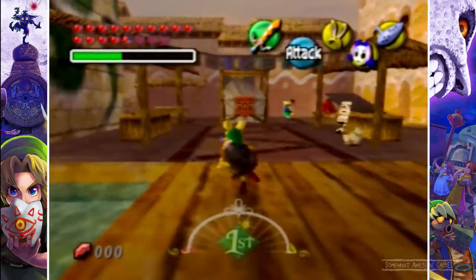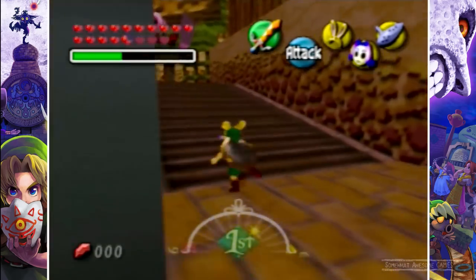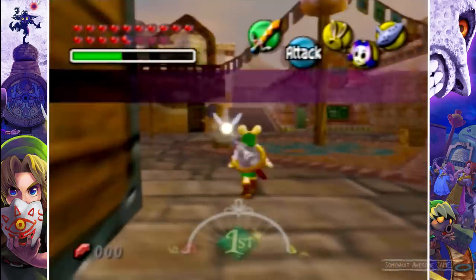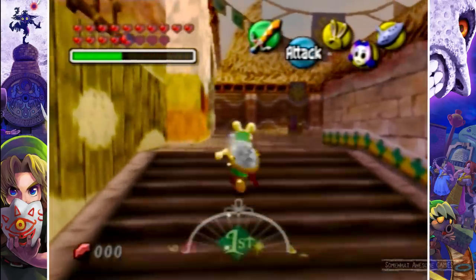We're going to go find Kafei — I'm going to call him Kafei, let's go with Kafei. First thing we want to do: start afresh, dawn of the first day. We're going to head to the Mayor's Residence because we need to get the Kafei Mask.